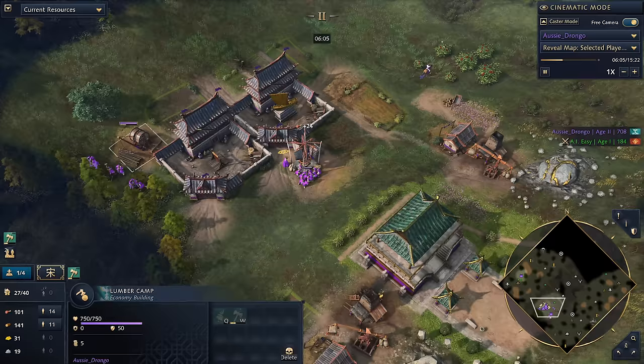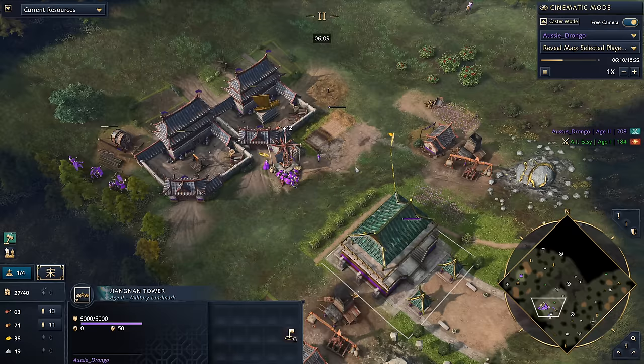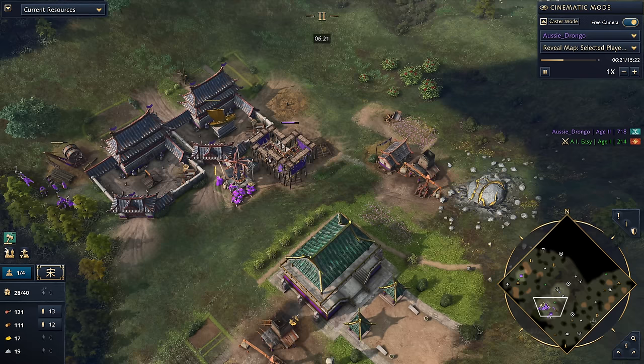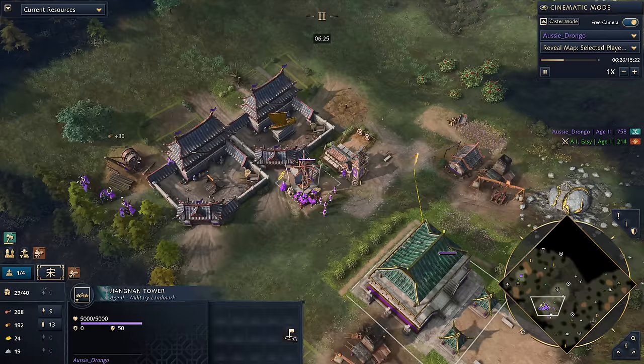The idea here is simple — we're taking advantage of the Jiangnan Tower. At six minutes, our first archery range comes down. The Jiangnan Tower allows us to build a defense with poor macro. Essentially, if you have too much wood, you simply place down more archery ranges, and eventually you'll be able to use those. In the meantime, you'll just get yourself a free Zhukunu. You can see it queuing up right there.